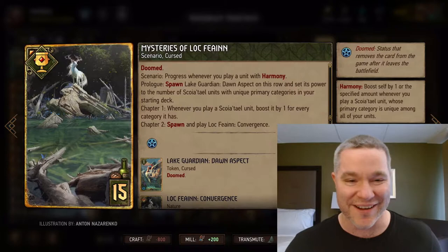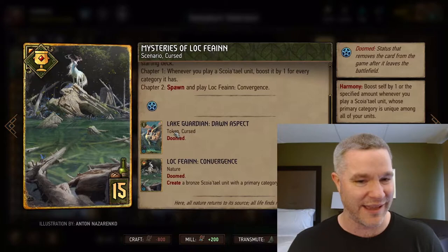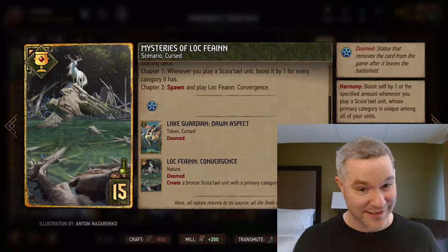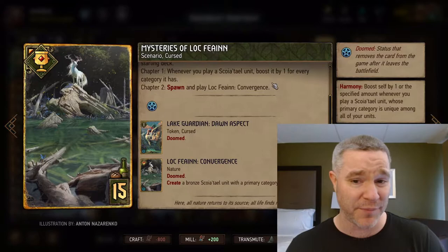Today we are marveling in the mysteries of Lock Fiend, the new Harmony scenario. Progress whenever you play a Harmony unit, of course. The first card you get when you place the scenario is the Lake Guardian Dawn aspect. It was my mission in life to get the biggest Lake Guardian I could — I eventually got it up to 11, which is just intimidating. I'm happy with that.